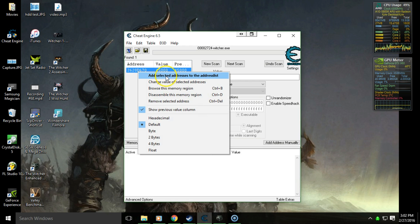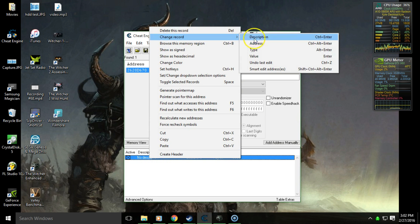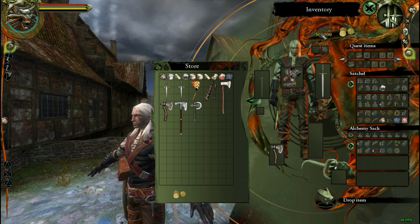What we're going to do is add the selected addresses to the address list, and then from here you can right-click, choose 'Change Record Value', and put in a new value. Now that we've done that, we can go back to the game, and as you can see the value we just put in Cheat Engine is now listed as my current coin value.